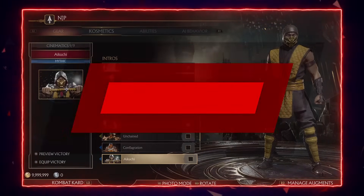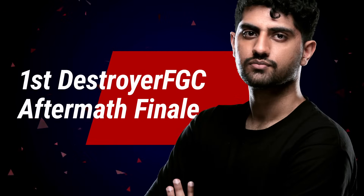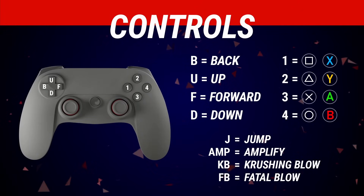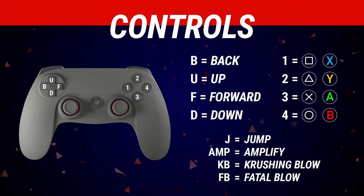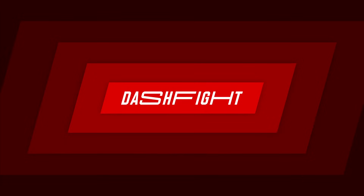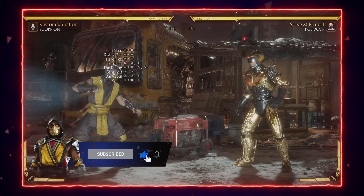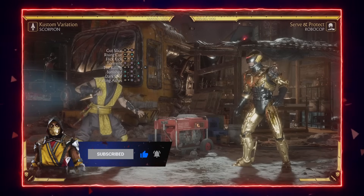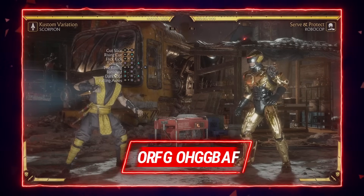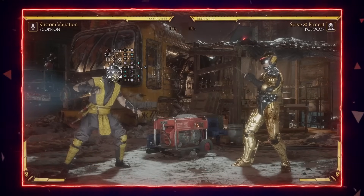Before we start, be sure to subscribe to DashFight for more character guides and check out their website for all things FGC. Let's go over some general and basic information you need with Scorpion — his best buttons, best normals, anti-airs, all that stuff. I have them posted on the screen.